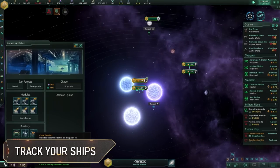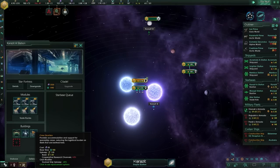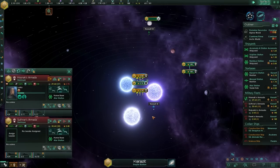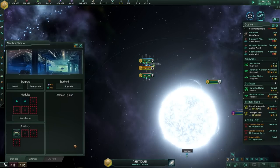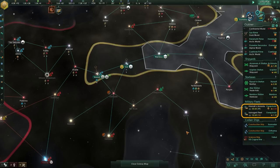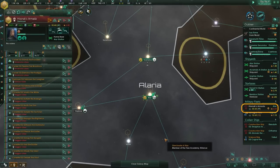You already know that crew quarters on Starbases reduce the upkeep cost of docked fleets by 25%. It's helpful to have your Doomstack stationed at a forward location and ready for the next war. But maybe you've forgotten to actually dock them at the Starbase afterward. Keep an eye on the Outliner — ships docked in crew quarters are shown in green, ships docked at an upgraded Starbase without crew quarters are marked in yellow, ships with active orders show their current order icon, and ships idle outside a Starbase are marked in red.